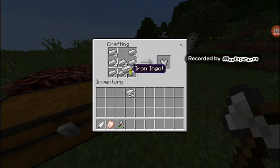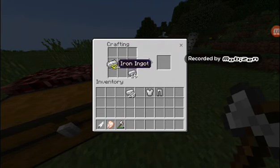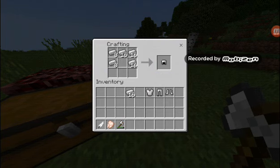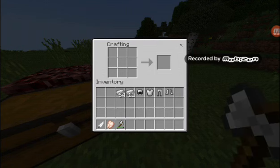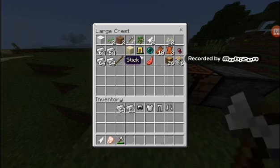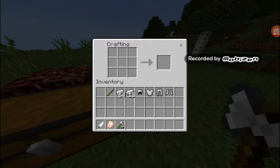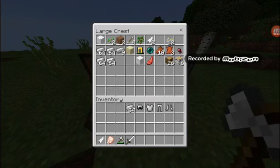Let's craft some armor. I'll show you the mob spawner that I found. I was trying to find a dark oak forest and eventually the chunks didn't load and it glitched out the game, which let me find the spawner. I don't even have sticks - I only have one stick to make a sword.